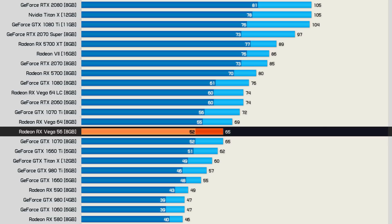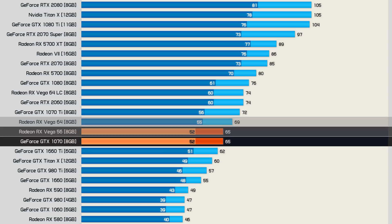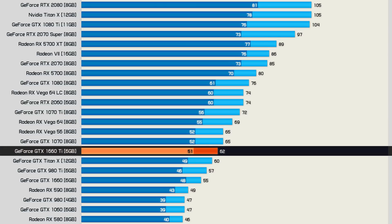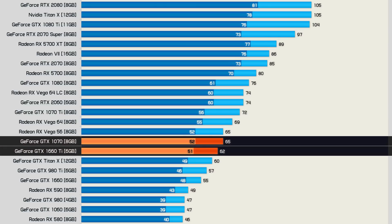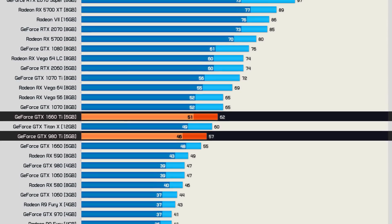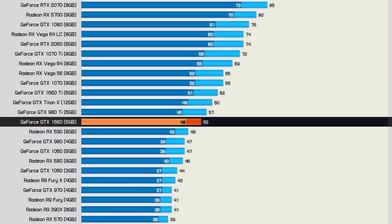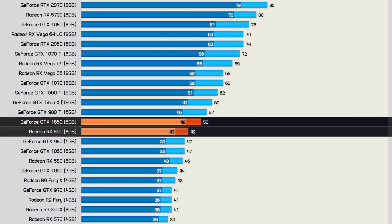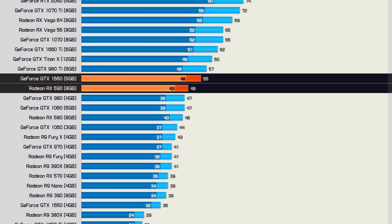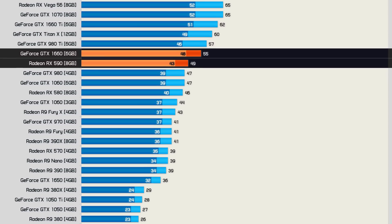As you might have expected, Vega 56 matched the GTX 1070, while Vega 64 was a smidgen faster, placing it just behind the 1070 Ti. The GTX 1660 Ti does really well here, basically matching the GTX 1070 while beating the old GTX 980 Ti. The vanilla GTX 1660 gives the RX 590 a pretty hard time, delivering 12% more frames — quite good given it now costs about 10% more. The 1660 also averaged over 55fps in our test, whereas the 590 fell below 50fps.